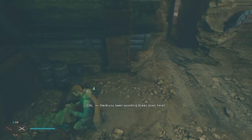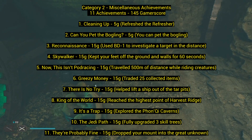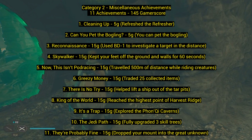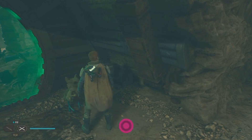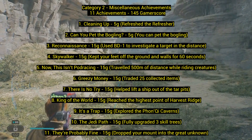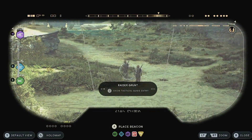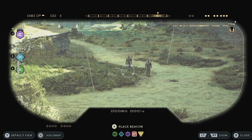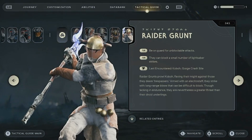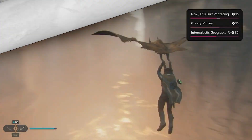A lot of achievements are on Koboh, the main planet. Number two: 'Can You Pet the Boggling?' — 5 gamerscore. When you see a boggling, a little cute creature, just pet it and you get the achievement. Number three: 'Reconnaissance' — 15 gamerscore. Use BD-1 to investigate a target in the distance. BD-1 is your droid; you pick it up and use its eyes to scan things. Do it once and you get the achievement — really easy.